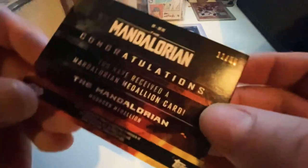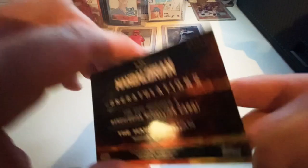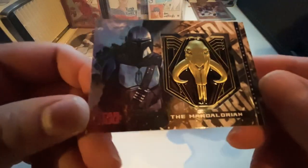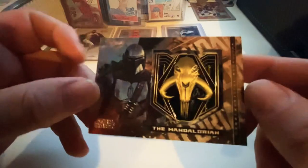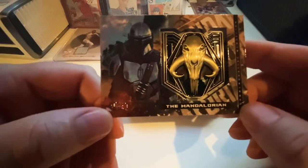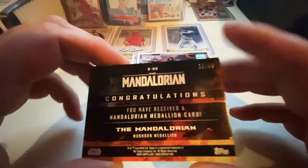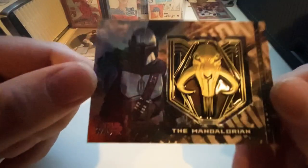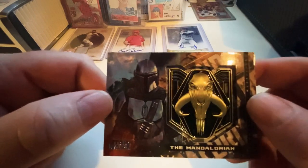The medallion card feels thick — we'll see what that's about. There are short prints — and it's a Mudhorn medallion! It's numbered 11 of 50. Pretty decent; I kind of like that. They do do short prints, and this medallion saves the box. Not bad — it kind of makes me want to get the other boxes, complete the set, and see what other medallion cards you can pull.